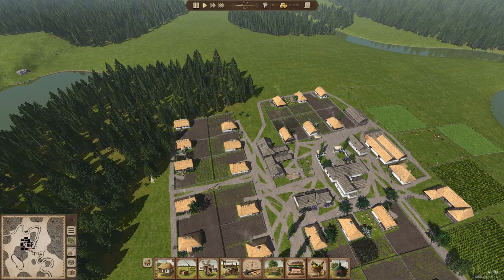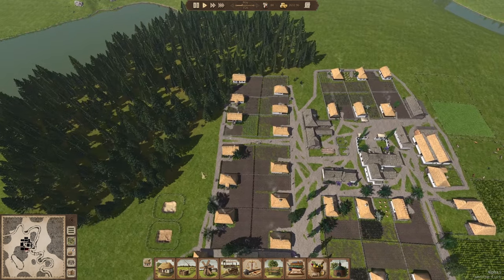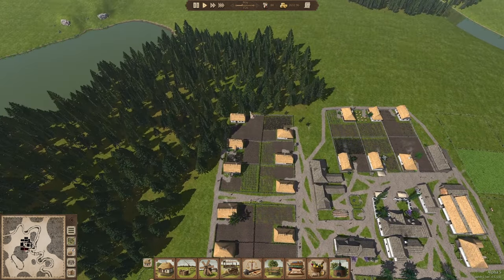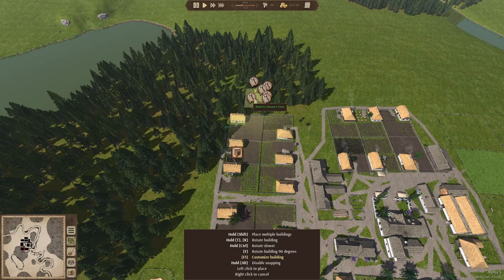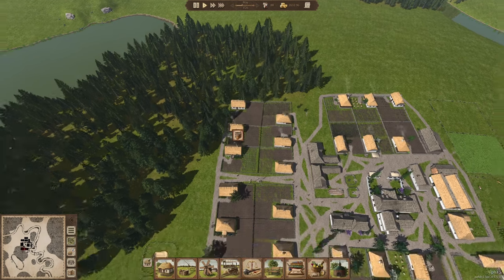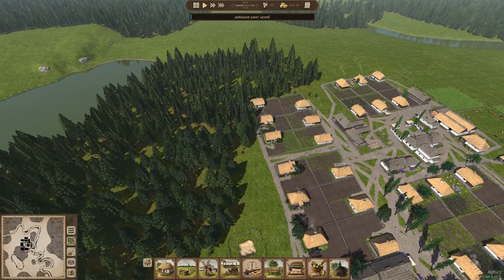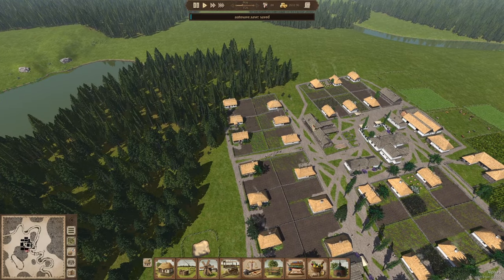I want to move the forestry and carpentry towards this side. Someone mentioned in the comment section that I can place houses without moving the trees first, and I can see that now — it wasn't like that when the game came out, so this must have come in with a later update. I wasn't aware of it, but thank you so much for that.